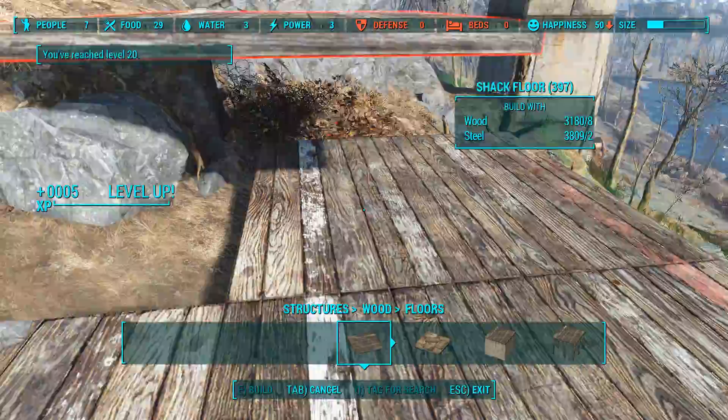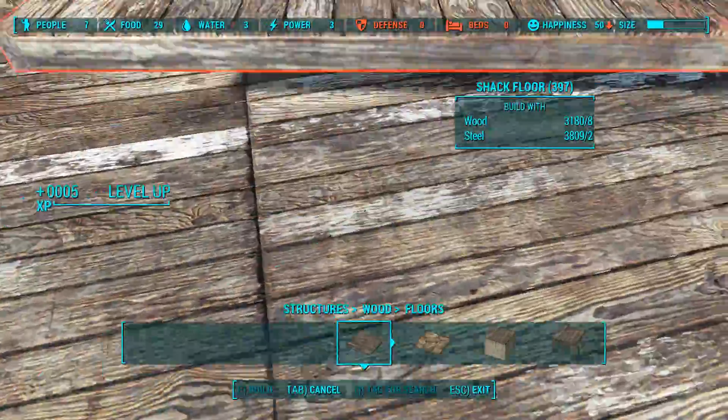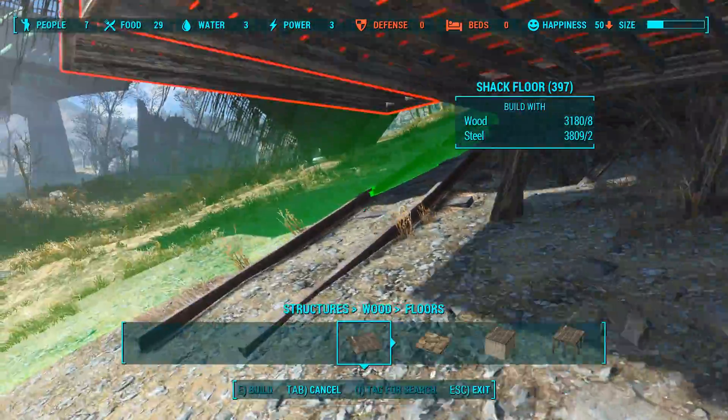I am building some kind of scenic overlook, nothing fancy just yet. Obviously I have a whole lot of building to do in the long run, but for now I want to get the basics down so that we can have some beds over here for our settlers. Oh, level 20 — interesting. We just leveled up, which is nice.